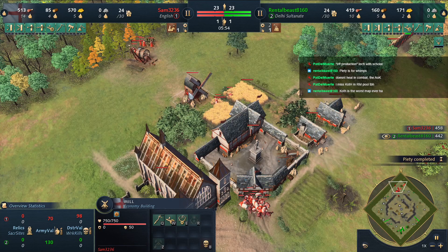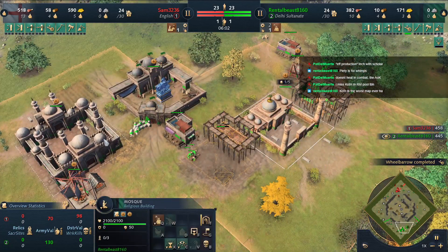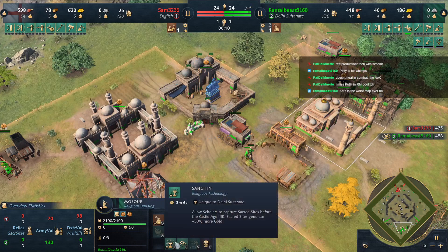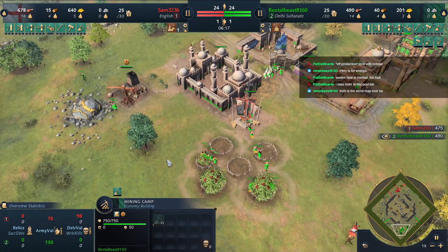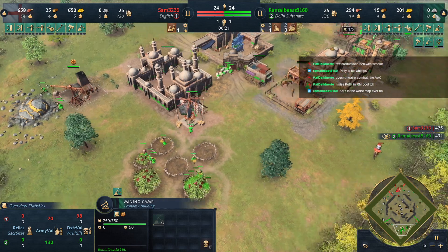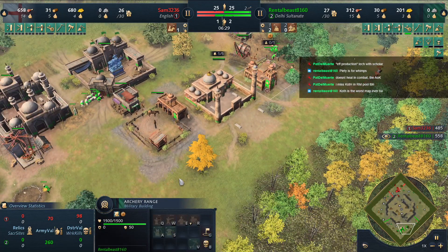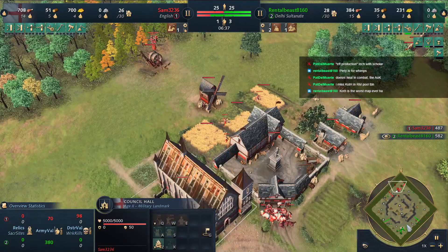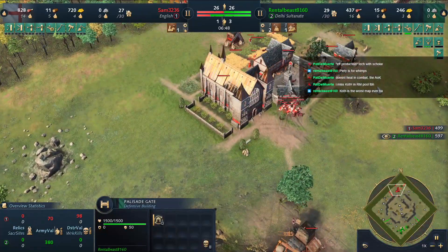Sam needs Wheelbarrow. Stable and range right away — love it — immediately queuing two. Two scholars going in. Not getting Sanctity yet — come on, get your tax. It's actually really hard to remember all the tax you have to get. If you're Rental Beast, at least one blacksmith is important. For Sam, if you're not being aggressive right away, building five farms in dark age is a much better build — you sacrifice timing on your longbowmen but your economy is so much faster.